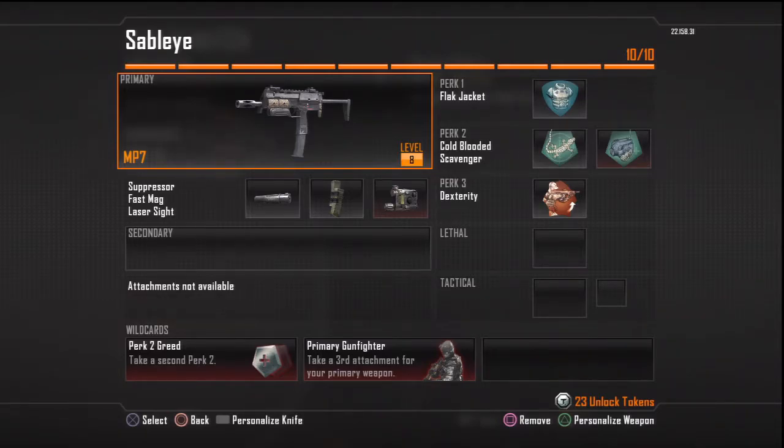In Black Ops 2, the MP7 has a few minor changes that make it a little bit different. I have the MP7 here. I'm using Primary Gunfighter so I can get a third attachment — I have Suppressor, Fast Mag, and Laser Sight. I have no secondary, and I'll explain why. For perks: Perk 1 is Flak Jacket, Perk 2 is Greed so I have Cold-Blooded and Scavenger, and Perk 3 is Dexterity.